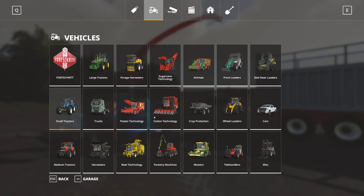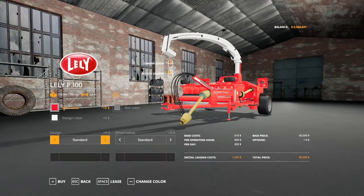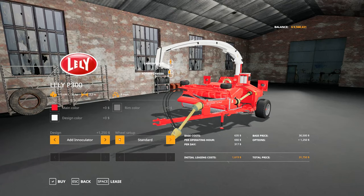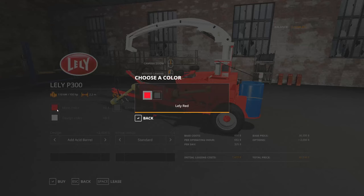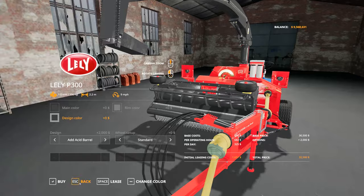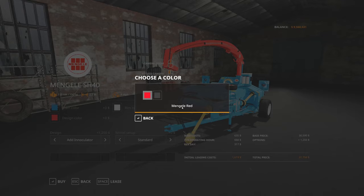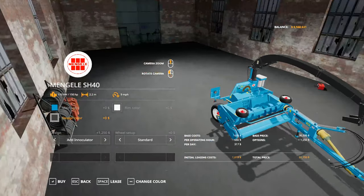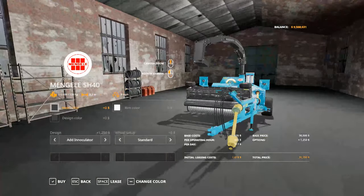As we bring this into the store, you'll find it under Forage Harvesters in two different categories — one for the Lely, one for the Mengele. Inside the Lely, you have a few different configurations for the wheels, and also for adding the inoculant and the additive barrel on the back. The color configurations really stand out too. You can see we changed the pick-up color there, and that's for the pipe as well. Going back to the Mengele — there's an absolute plethora of different configurables here. You can go blue for the pick-up reel, and for the more modern version it was blue and black. And then the even more modern version again was kind of a black on black. Plenty of different designs there.